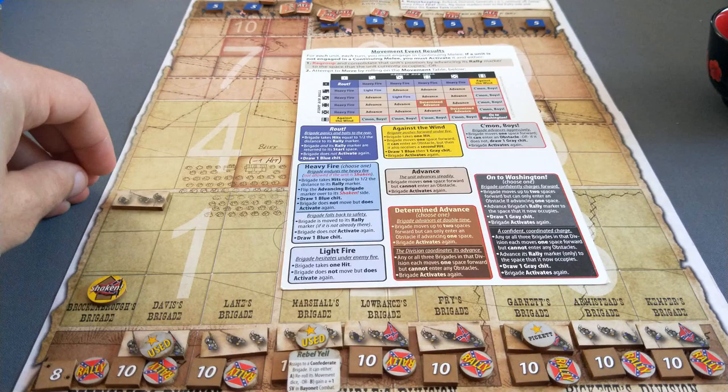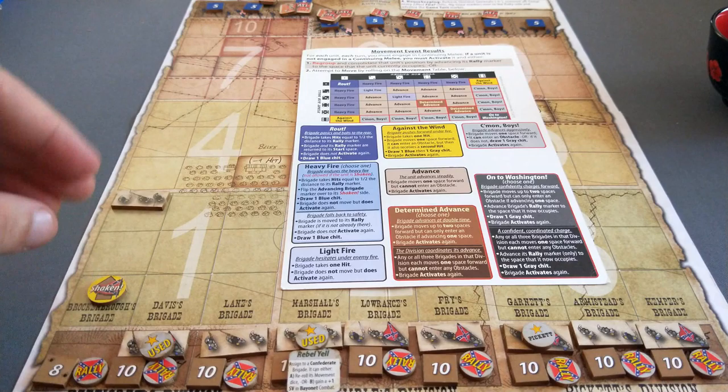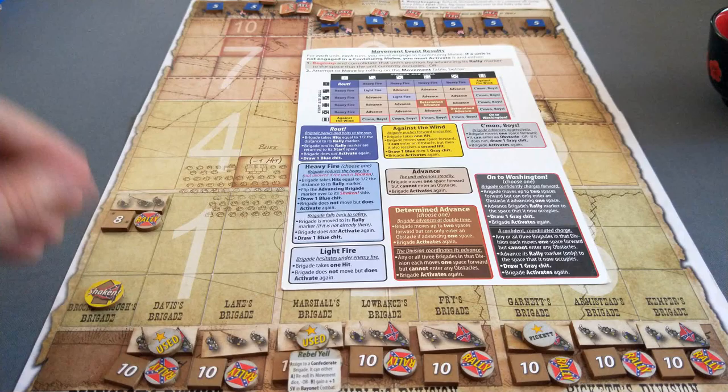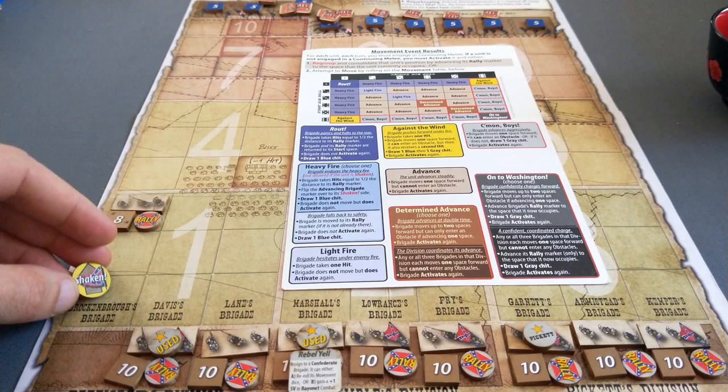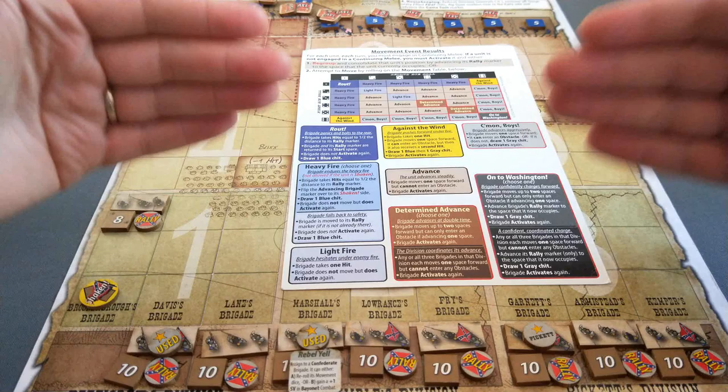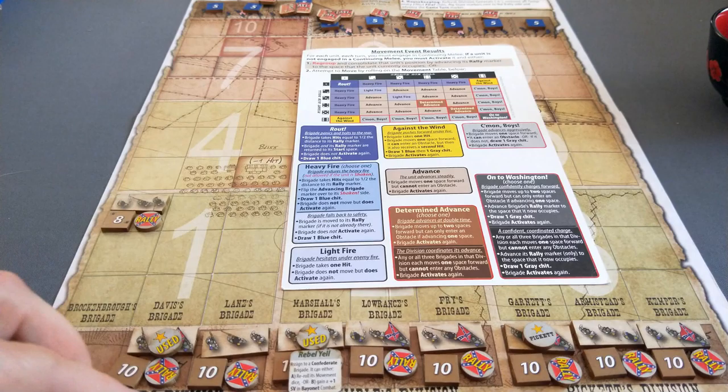The brigade doesn't move but can activate again. Because they're shaken though, I'm just going to regroup them. We advance their rally marker and bring their strength up with them to the space they currently occupy. This is the push your luck - I could continue pushing, but if I get another heavy fire result they fall back to safety and move all the way back to their rally marker. You're trying to push these Confederate brigades forward, so you don't want that to happen. So they'll stop there and we'll move to the next brigade.